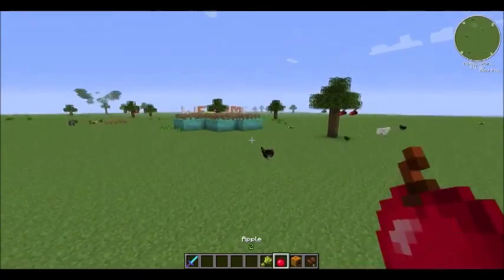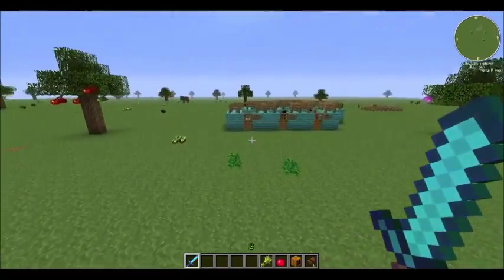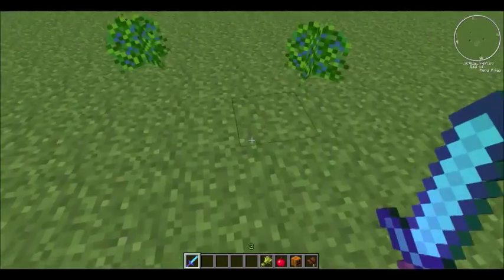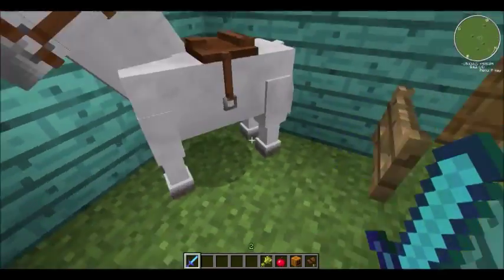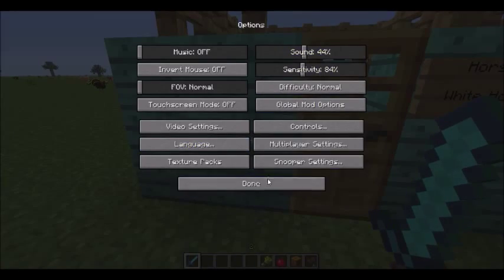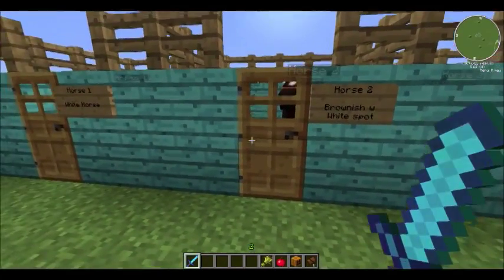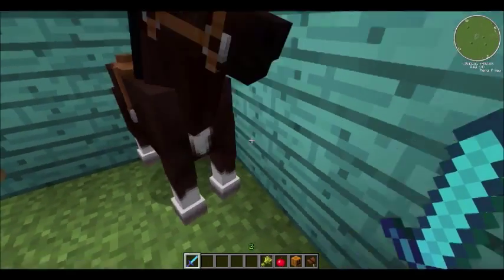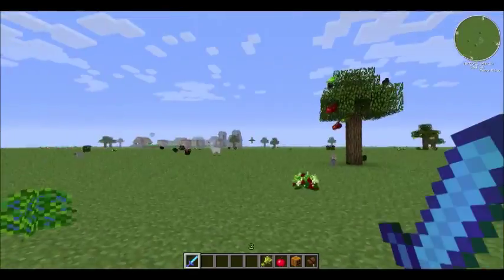You're going to have to go hunting for horses in your normal survival world with the More Creatures mod. You need to find first: the white horse — horse number one, plain white. Then you need to find a brownish slash white spotted horse — it's dark brown with white at the bottom of the feet, a white patch, and a white top. It's like a white spotty.